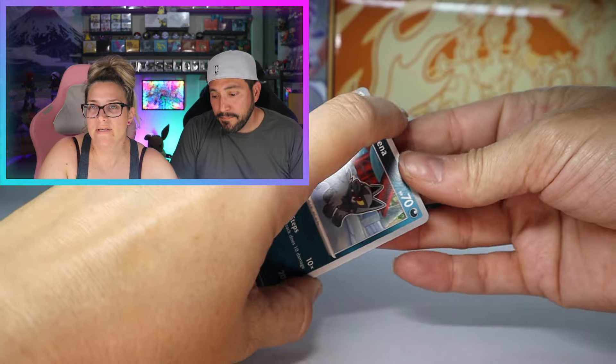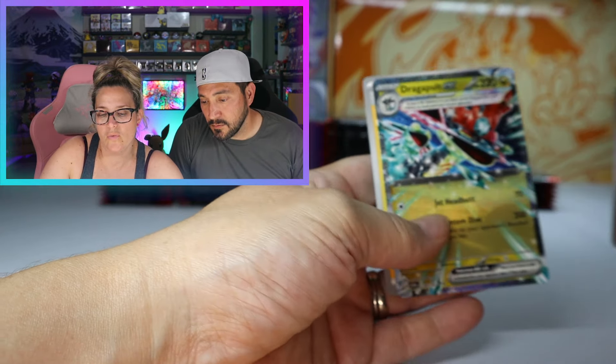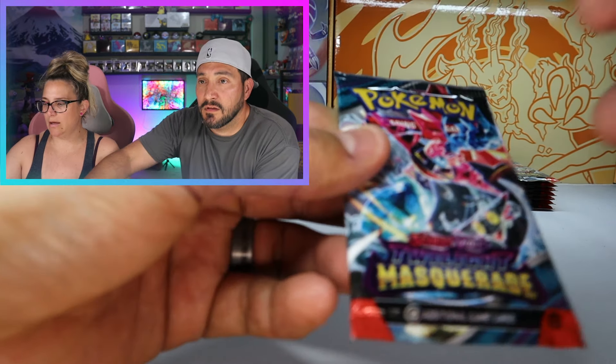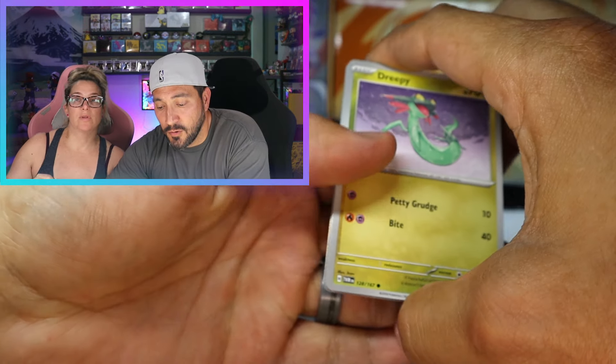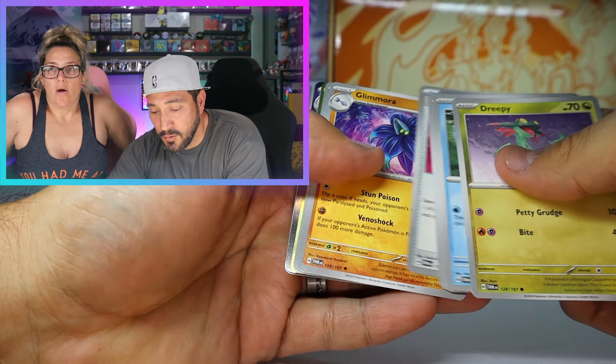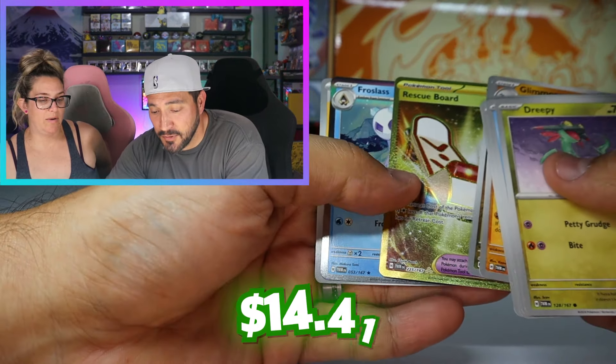I have not seen that one. It was easier to keep track when the piles were smaller. Duraludon EX — very nice, it's a good hit. I honestly wouldn't be mad if we pulled some golds too — there are golds. Speaking of gold — Rescue Board! Rescue Board to the rescue.